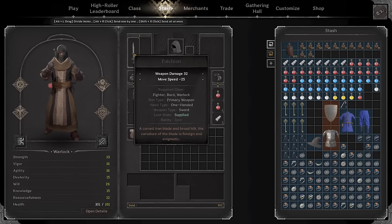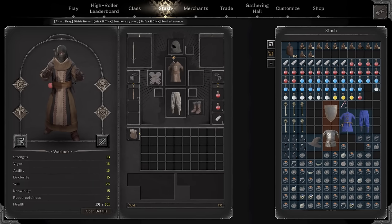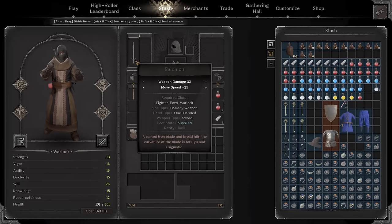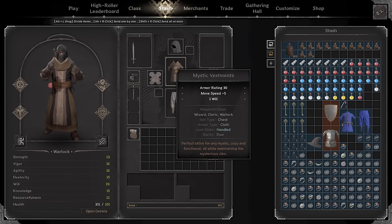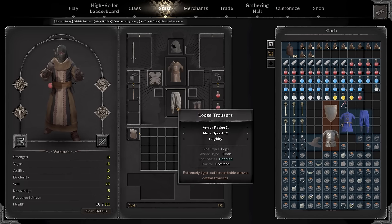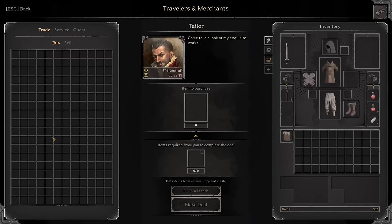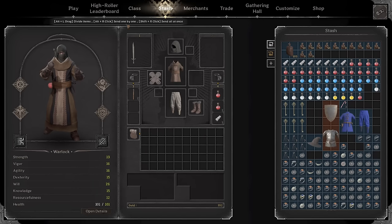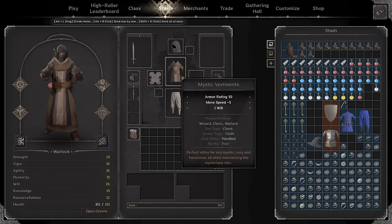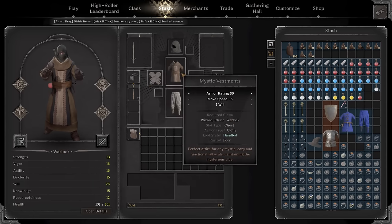For a normal lobby, picking up all this gear from the merchants will run you around 100 gold with heals. Everything you see here I picked up from the merchants aside from the Felsian — that's just the default one. I picked up a Shadow Hood, Mystic Vestments, Reinforced Gloves, Loose Trousers, and Rugged Boots. I could have waited around and bought a Cultist Robe when available, but if you're just kind of picking up gear as you go, around 100 gold is where you'll land.